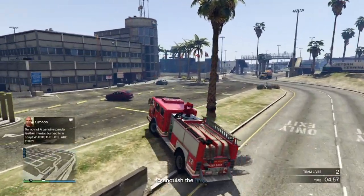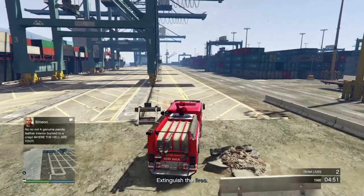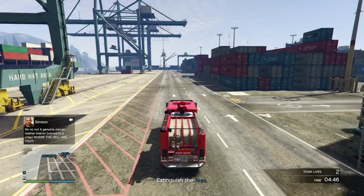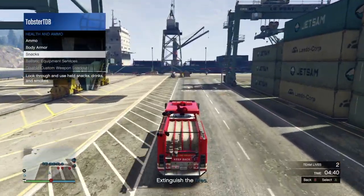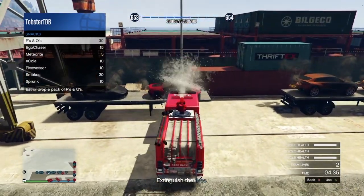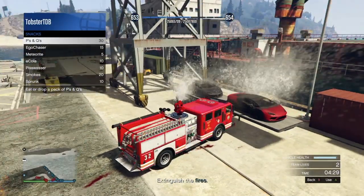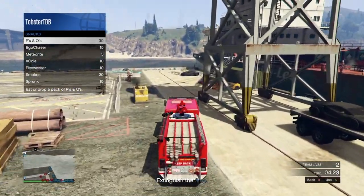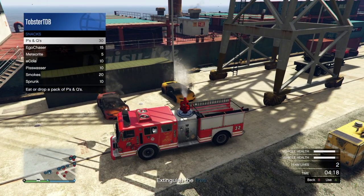When you are in a firetruck you need to drive down to the docks and the aim of the mission is to extinguish all of the cars that are on fire. Just be aware there are a lot of enemies that spawn in, so this is where it is important to have the snack menu up the whole time so whenever you take damage you can regenerate. This is because in this vehicle you can't shoot back as you only have a water gun. To extinguish the cars, all you need to do is fire the water gun by pressing LB on Xbox, and hold it over the vehicle for a couple seconds until you see the circle on the minimap disappear.